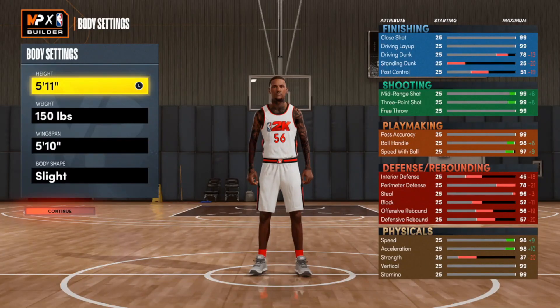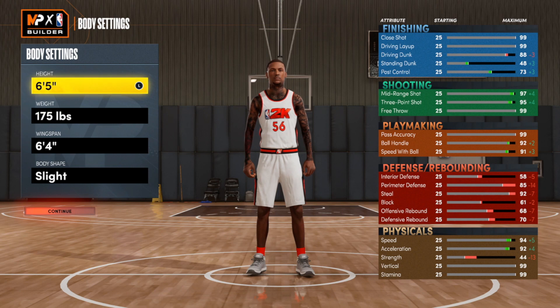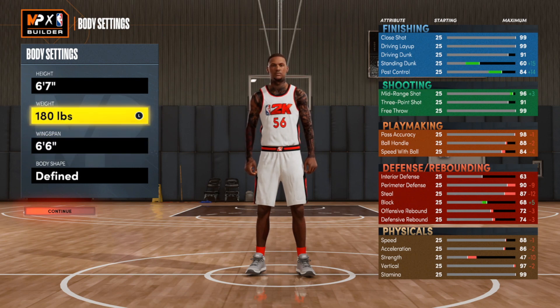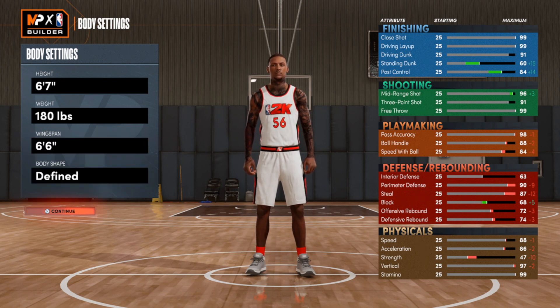Get right back into that builder, find the same build file, and take the build up to 6.7. If you did this correctly, the wingspan should not equal the height as it normally would. When you get up to 6.7, the speed should say 88 in the physicals. Now that the glitch is done, keep the body settings exactly the same: 6.7 for the height, 180 pounds for the weight, and 6.6 for the wingspan.